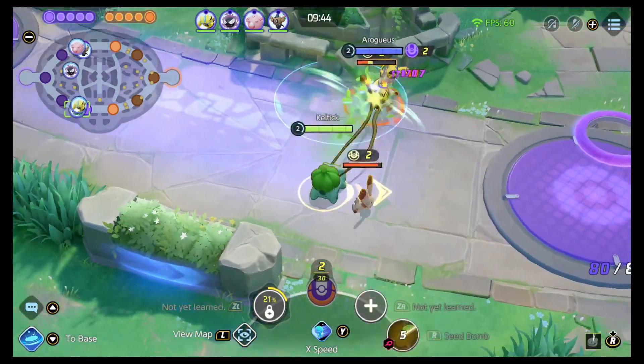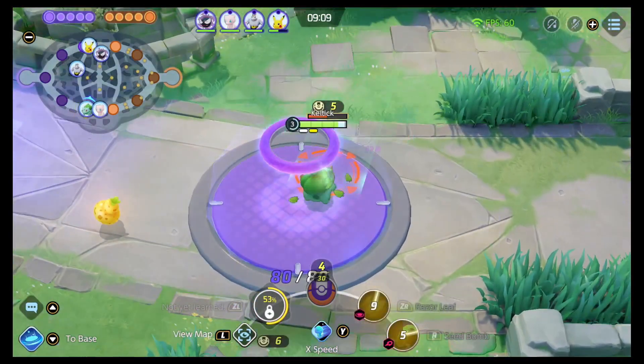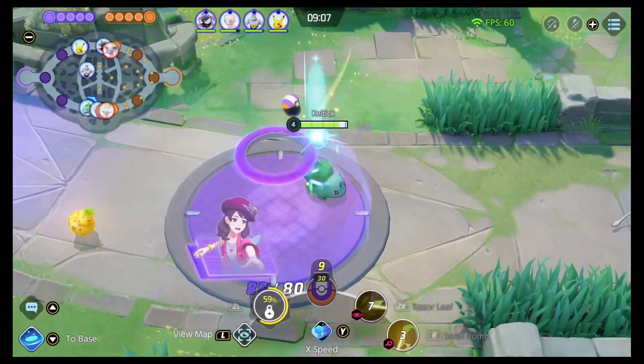In the beginning of the game, you'll be a humble Bulbasaur with Seed Bomb. Seed Bomb is just a circle that does damage. The other early move is Razor Leaf, where you're going to shoot leaves out in a line and deal damage.